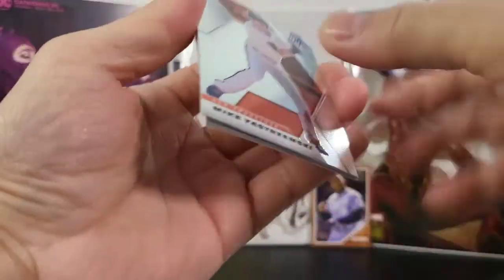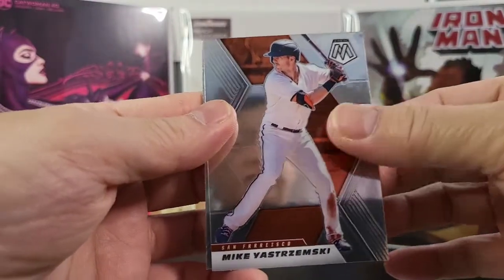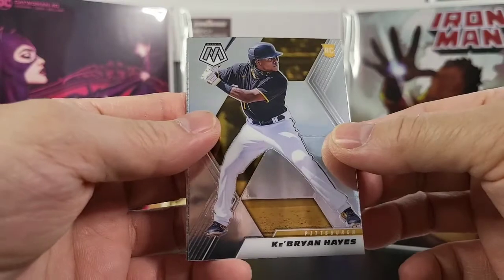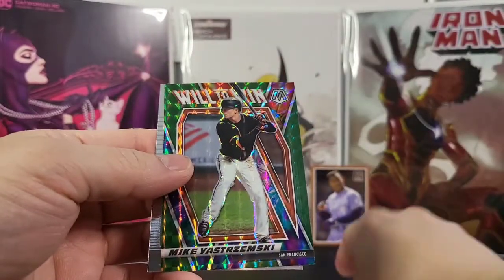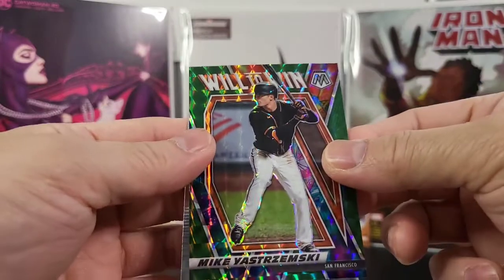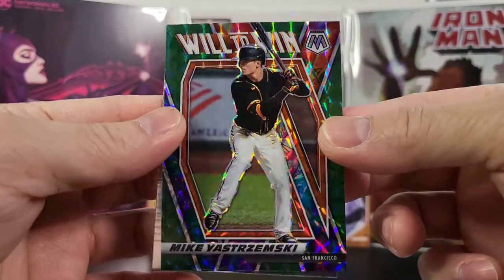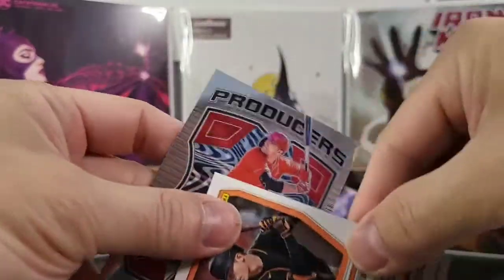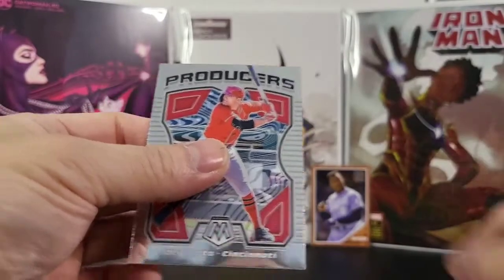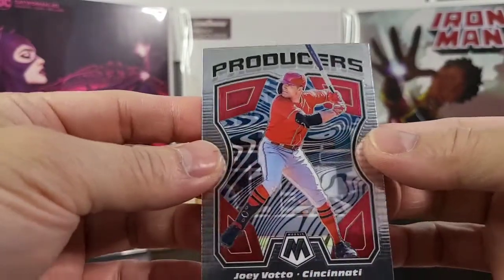Next one is Mike Yastrzemski. Got Ke'Bryan Hayes, nice rookie card. And another Will to Win — this is another Mike Yastrzemski. Very shiny. And a Producer card — this one is nice — Joey Votto. That is pretty cool.